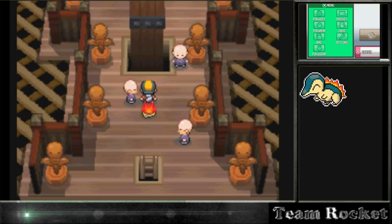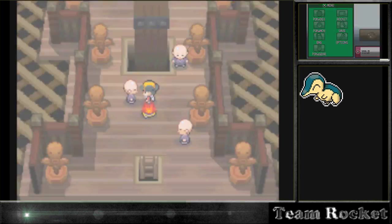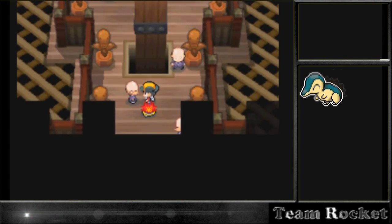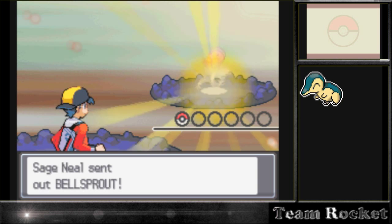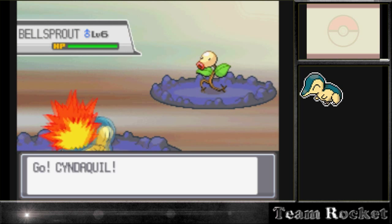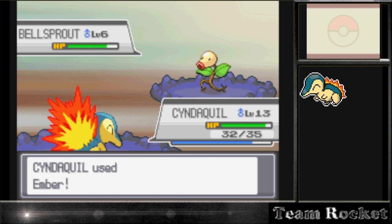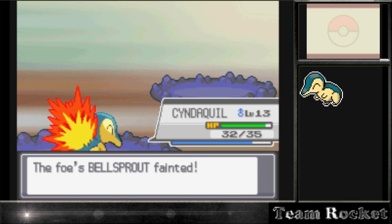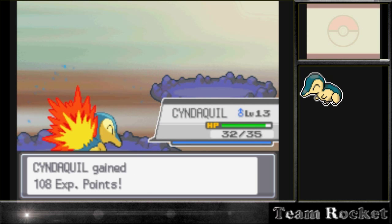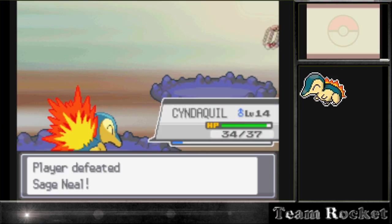In that episode, the Bellsprout takes out everybody including Pikachu. Then Ash sends out Muk and the Bellsprout has no chance - it keeps hitting him but it's like rubber, not doing any damage. Then Muk just does a Body Slam and suffocates the Bellsprout. That episode always reminds me of Bellsprout whenever I see one. Anyway, the trainer only has one Bellsprout at level 6, so it's no match for us even without that Potion we used.